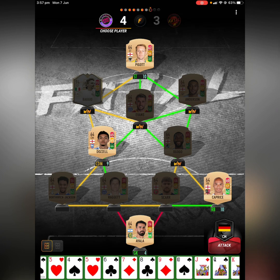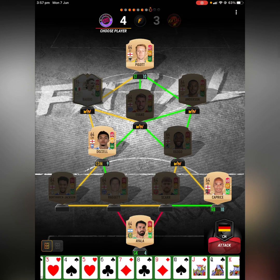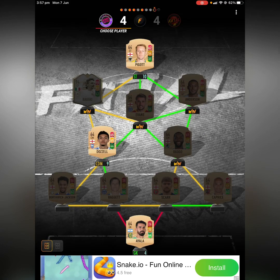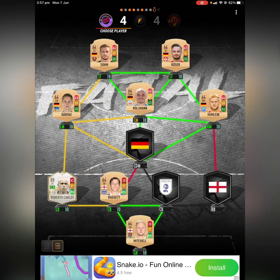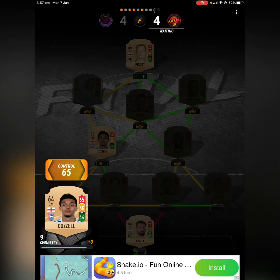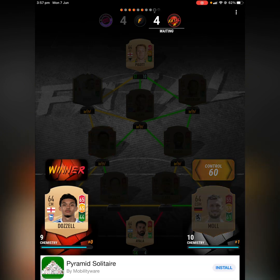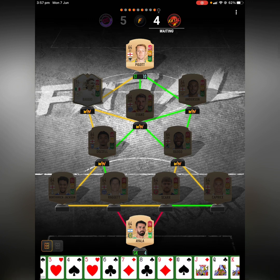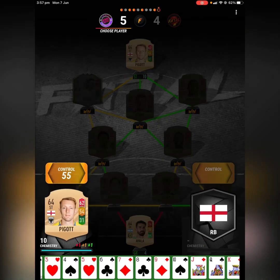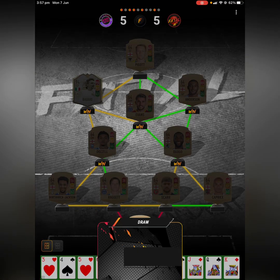I'm going to use Capris — he doesn't win because he's obviously not the best. I'm going to use Dozel because he's got two defenders and one midfielder, so control is obviously the best option in this situation. Now I've got an attacker and a defender, but that doesn't pay off, and it looks like it's going to be a draw. It is going to be a draw, so I've gotten a bit unlucky with this one.